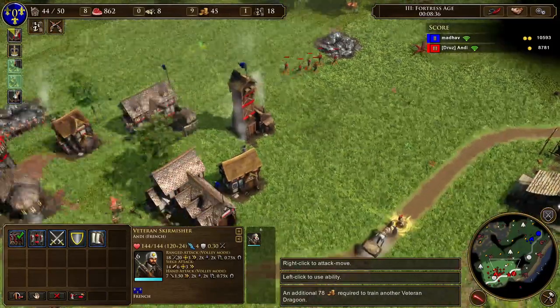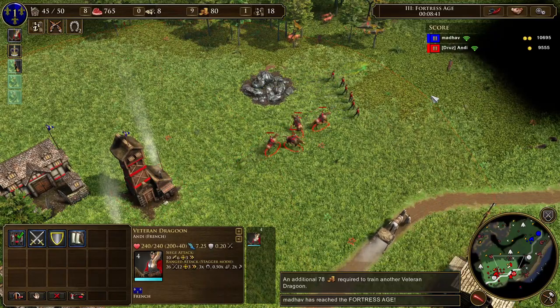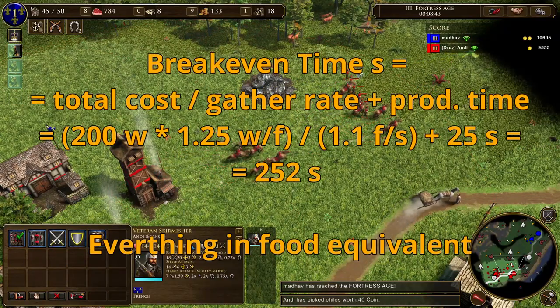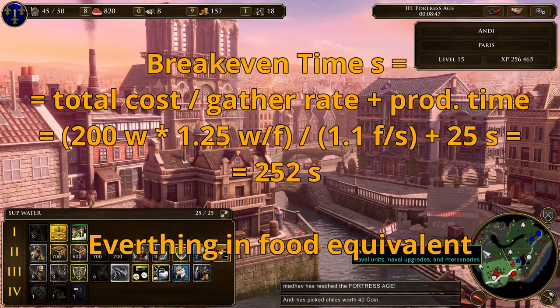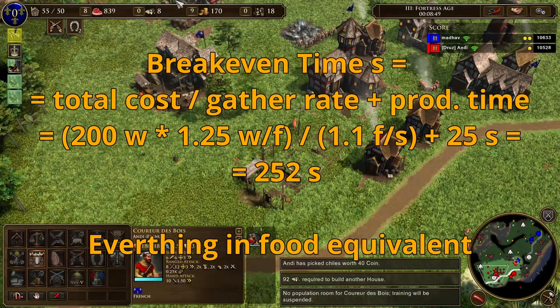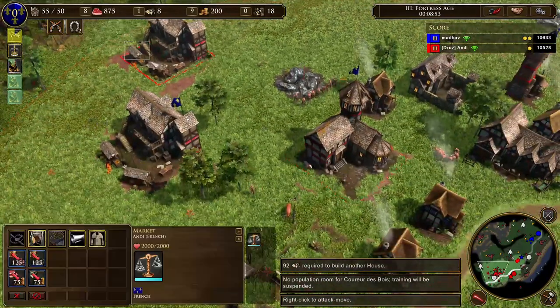Let's start with trading posts. They gather at a rate of 1.1 experience per second, which gives a break-even time of 4 minutes and 12 seconds without the Advanced Trading Post card, and 2 minutes and 41 seconds with the Advanced Trading Post card.